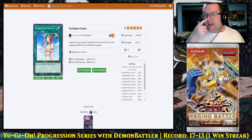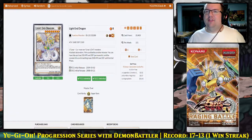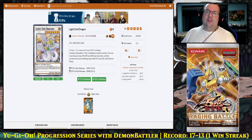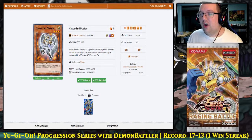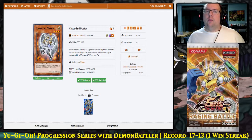Among the secret rares, Light End Dragon requires light non-tuners and is 2600 for a Synchro 8. During battle, you can drop its stats by 500 permanently to drop the battling monster's stats by 1500 until end phase, letting it beat over monsters as large as 3500 attack. Chaos Endmaster is extremely expensive because it has not been reprinted, and it has unique roles in Edison format, particularly in archetypes such as Lightsworn. It is a light warrior tuner with 1500 attack, making it extremely searchable. If we pull this, we will be able to incorporate it into a number of decks.